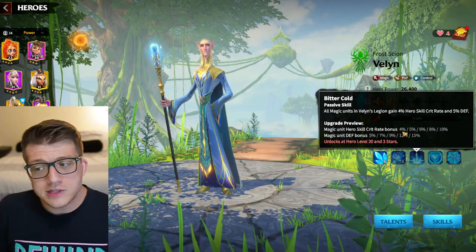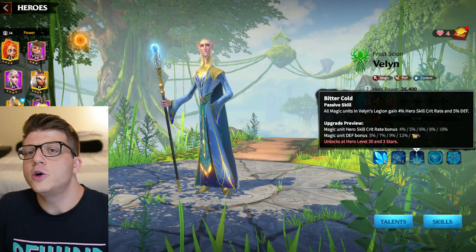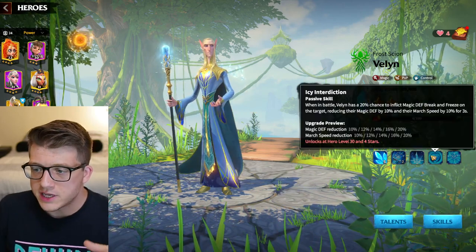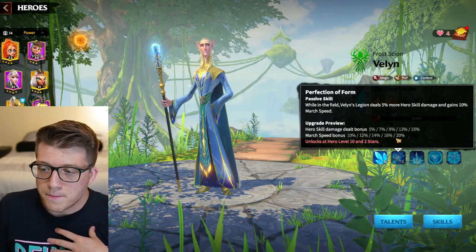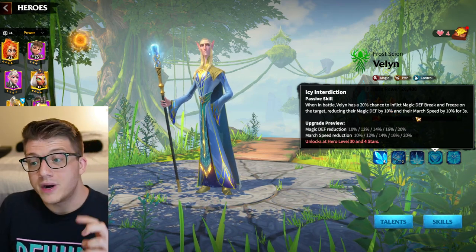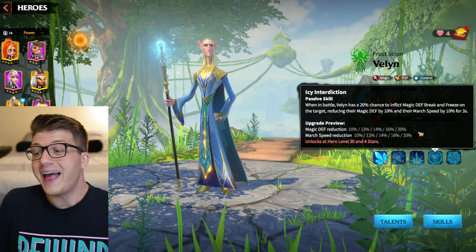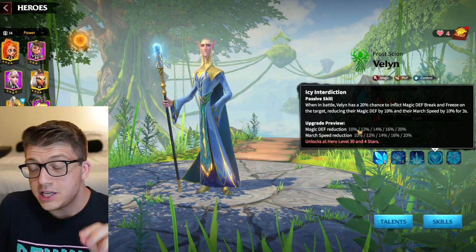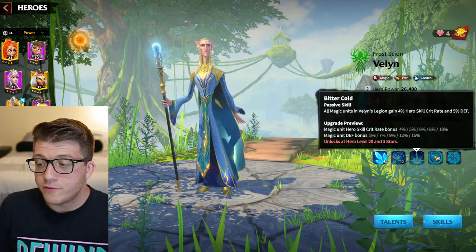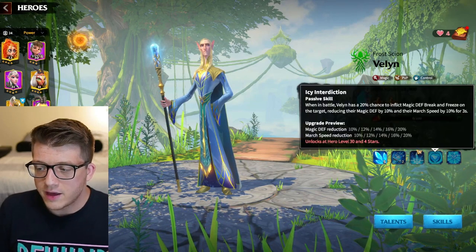Max out the second skill because skill damage is where Velen shines. His third skill gives crit rate — almost half value just by unlocking it, 4% just by unlocking up to 15% defense, which is nice but not the primary draw. His fourth skill gives a 20% chance to inflict magic defense break and freeze on the target, reducing their defense by 20% and march speed by 20% — yet another crowd control and debuff, and you get half the value just by unlocking it. I recommend getting him to five-five-one-one, or five-five-five-one if you're patient.